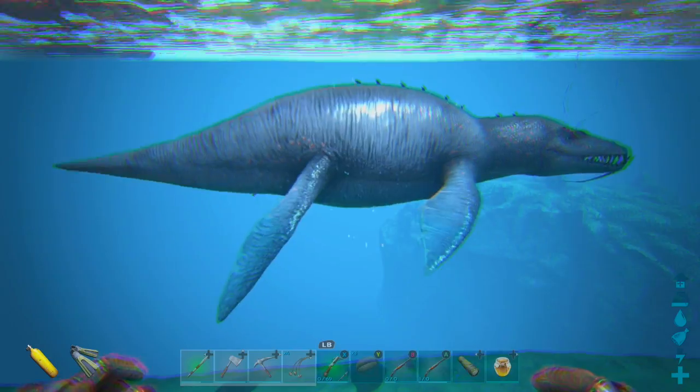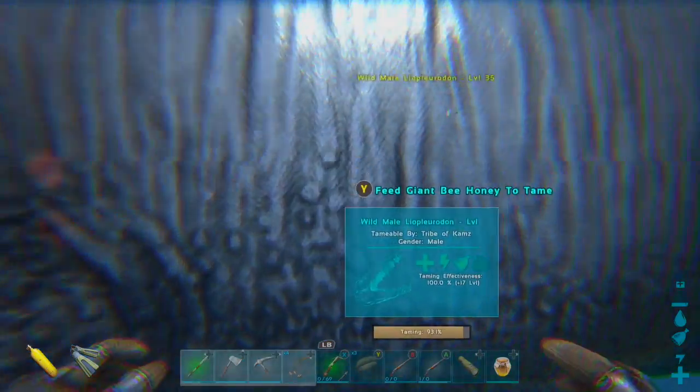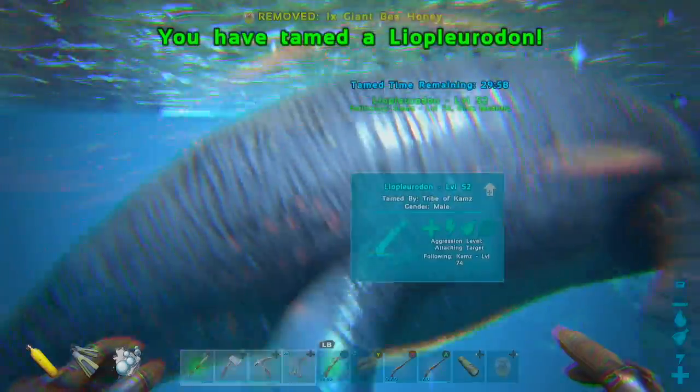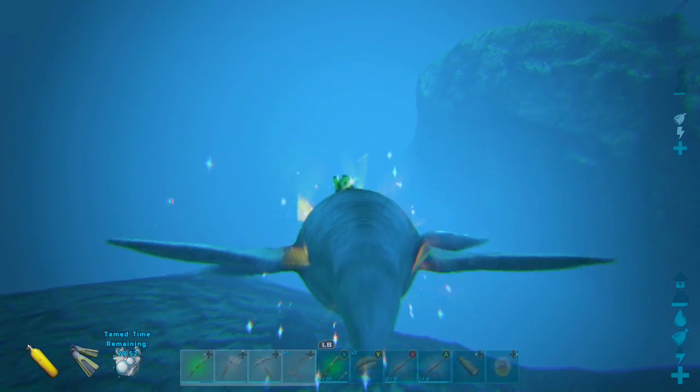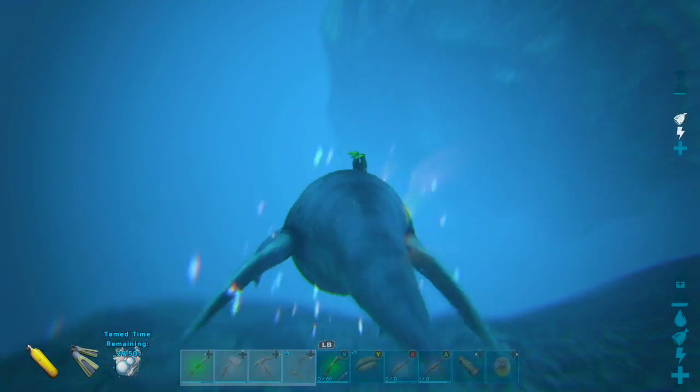Secondly, you can use honey to tame the Dire Bear, which is sort of like kibble for the Dire Bear. You can also tame the Liopleurodon — this is a passive tame, so you'd have to put it on your last hotbar slot.